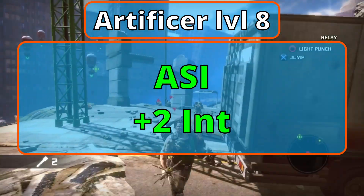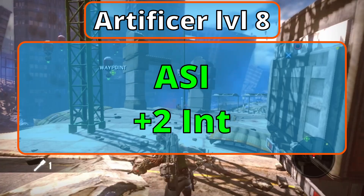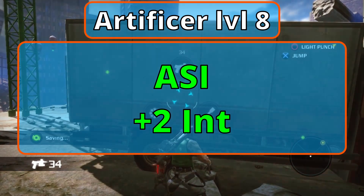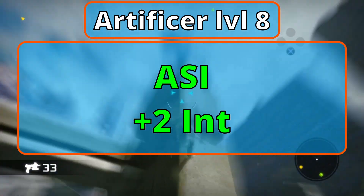Level 8 Artificers earn our final Ability Score Improvement — bump up Intelligence again for better spell attack and DC. For your new spells, I'm not giving you any this level. Next level we'll get 3rd-level spells, and that's where I want to grab a spell from, so take 2 here if you want but I'm replacing one of them next level.